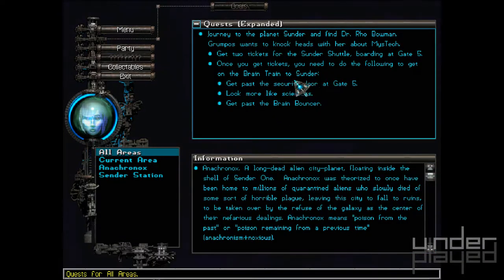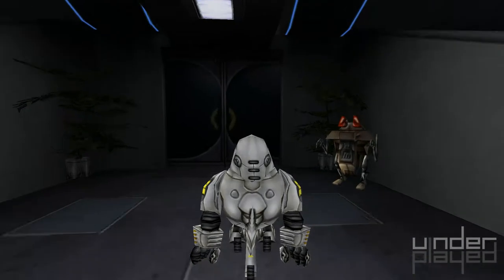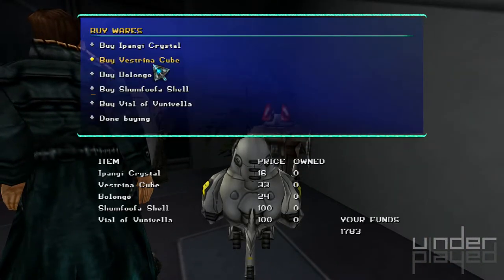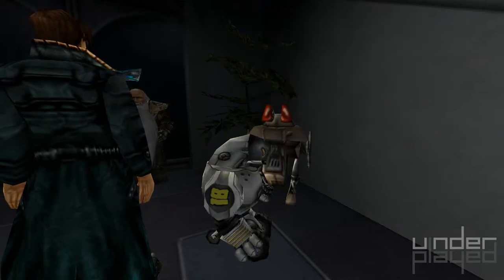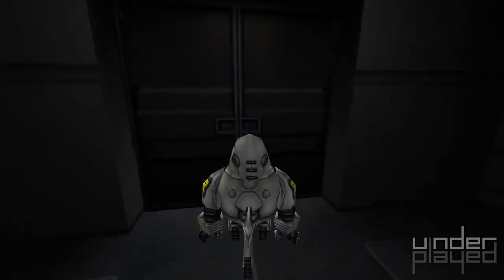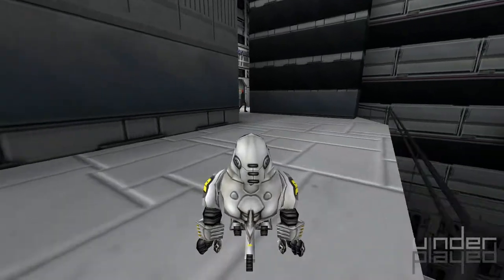I guess we'll work on one of the other three things. If you get tickets, you need to get on the brain trains. First, we're going to get the tickets — let's figure out where I need to find those. There's something about a scalper, right? Let's head over to the red light district and see if anybody there can hook us up. Maybe there's a scalper there who'll sell us some tickets.